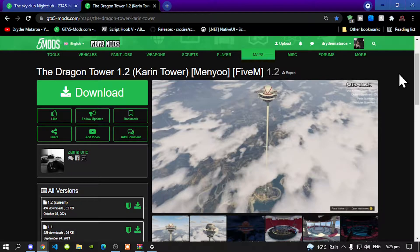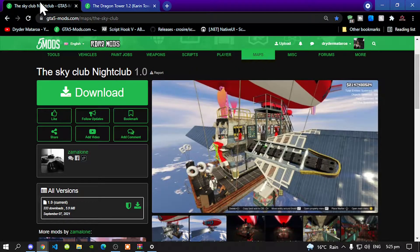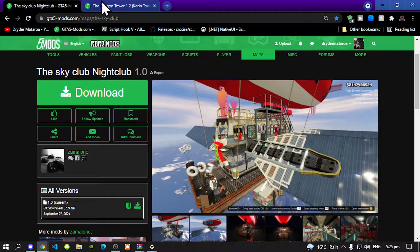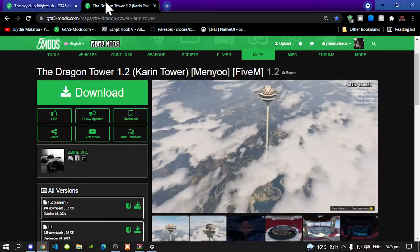This video is all about how to install the Dragon Tower and the Sky Club. We will be installing two mods in one video and both mods are for Menyoo, so you must have Menyoo installed. I will leave all of the requirements inside my description below, so make sure you download and install them.